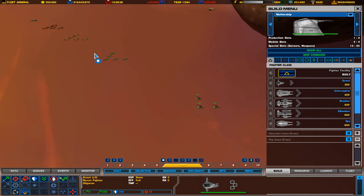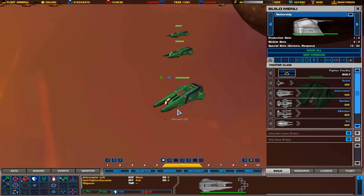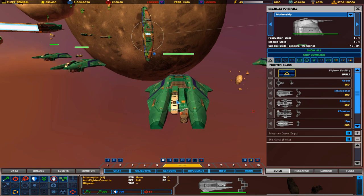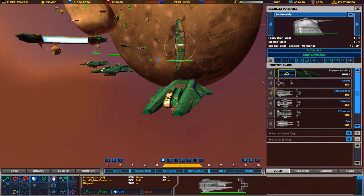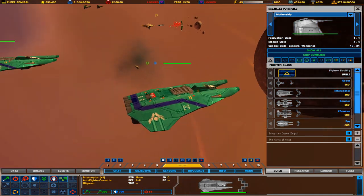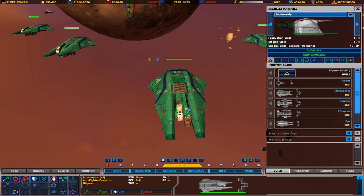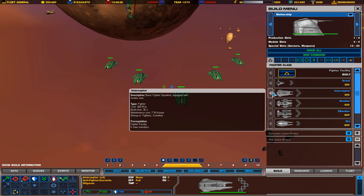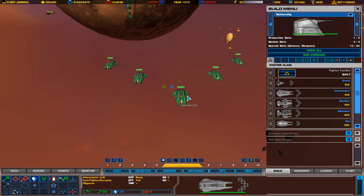Our next ones are the Interceptors. Now the Interceptors are from the base game — same with the Scouts. These are your main dogfighters, the main ships that are going to go up against other fighters at the beginning of the game. These are your basic fighters, and they just go head-to-head with other fighters.